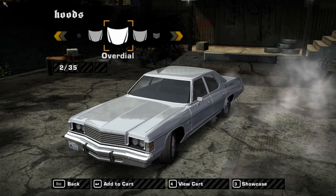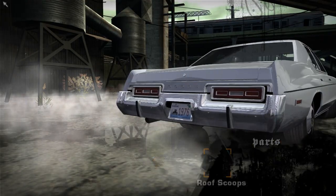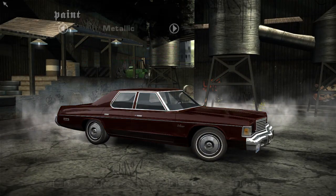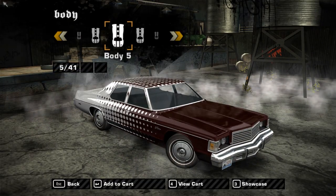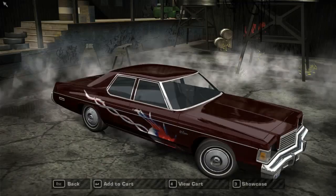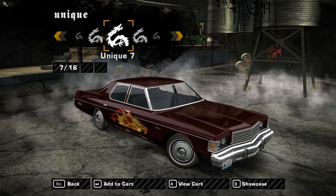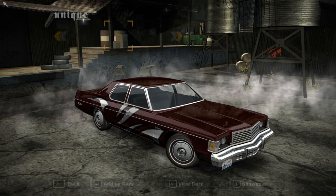Wheels can obviously be changed, but we won't worry about that. Looks like the hoods don't really do anything, and roof scoops don't do anything either — a Monaco does not need a roof scoop. Let's give it a dark red paint because I think it goes well with the car. Vinyls actually do work with this car, which genuinely surprised me — I didn't think a car like this would get vinyls. Nothing in the custom section since this isn't a blacklist car.